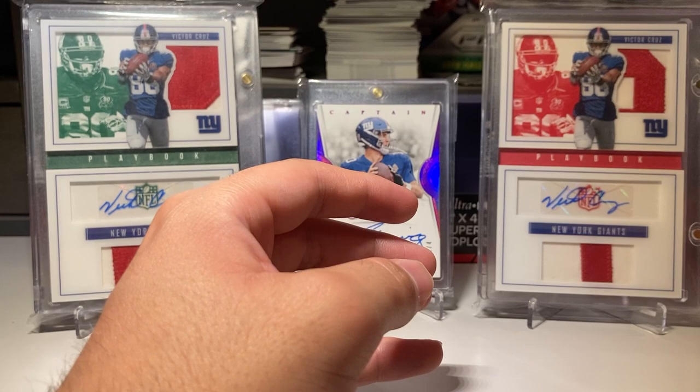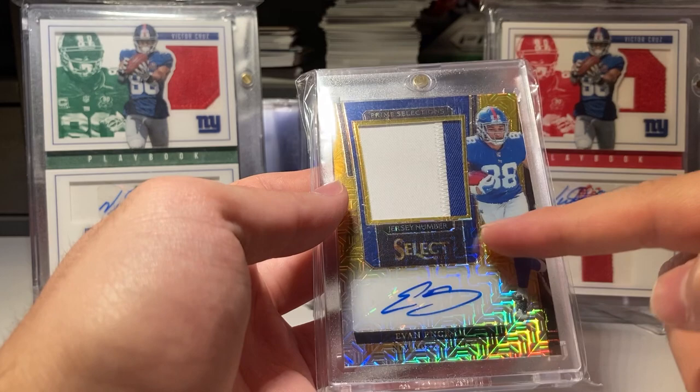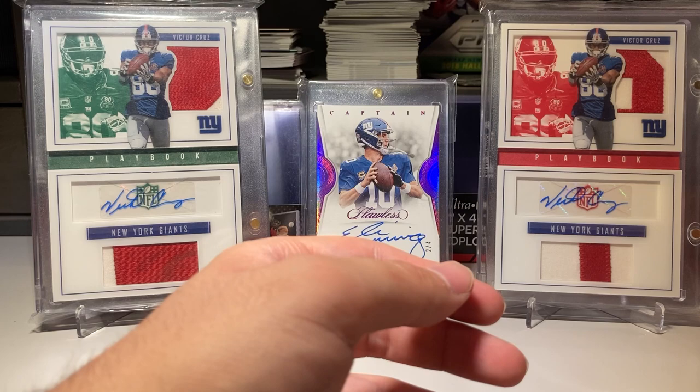Here's a rookie RPA gold numbered to 10. I love this — like in basketball they call it the mojo; I don't know if they call it mojo in football too, but I really like that. I wanted to buy the one-of-one when it came up but just didn't get the chance.